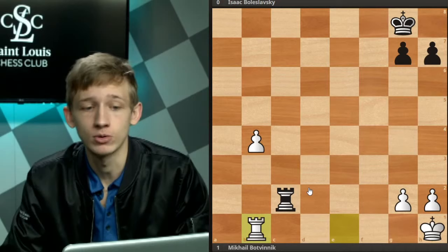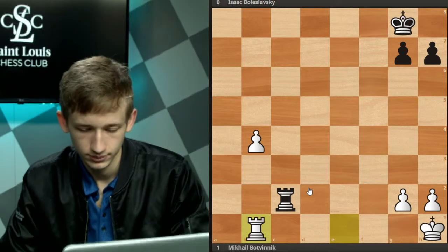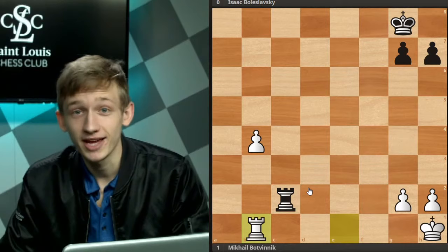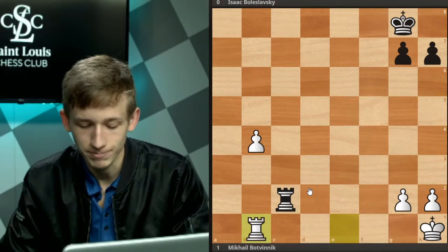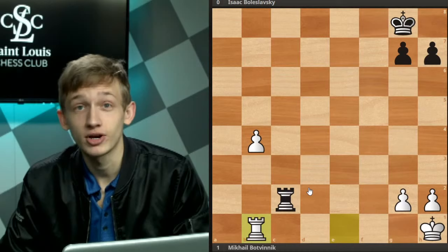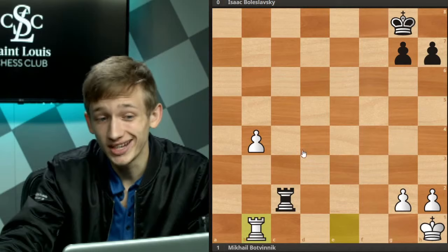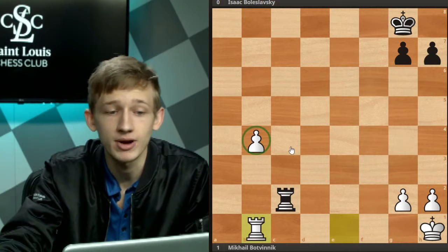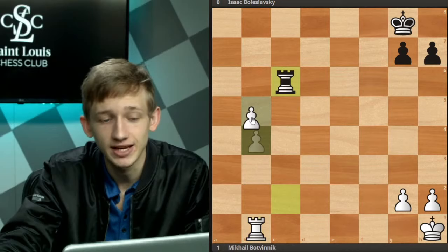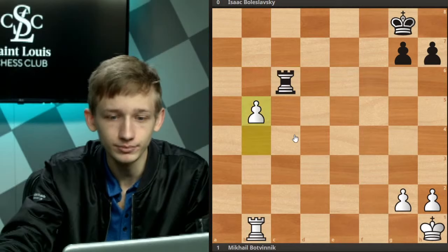Conversely, what should black do to try and save this game? In order to have any chance of saving these endgames, you want to stop the pawn as early as humanly possible. The only real try here for black is rook c6 — the point is after b5, you go rook b6 and begin the long arduous task of holding this game. In the game, let's look at what happens if black plays as Boleslavsky did with something simple like king f7. With white, you should push this pawn as far forward as you can, with the caveat that you always have to calculate first.